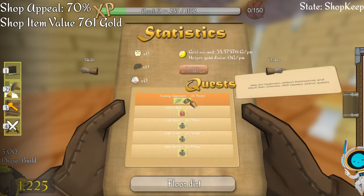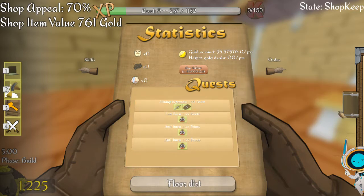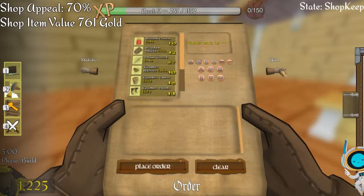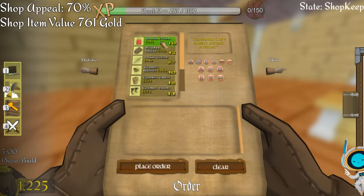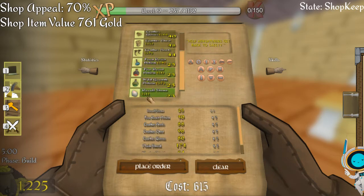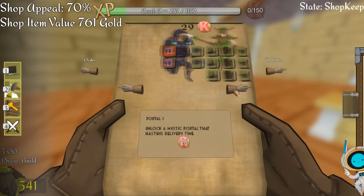Over in the statistics page we have 'help beginners defend themselves and attack' — this will replace the active quest. So we have an array of little quests. Let's pop that into our active quest. Our active quest is health potions — we want to sell five health potions. Now we can place another order and grab some bits and pieces. We want to use our skill points to get access to more items.